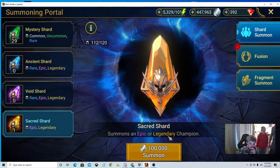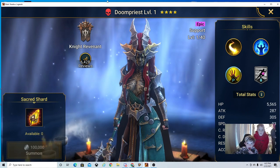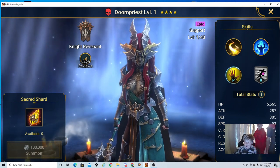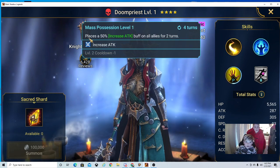Are you going to open your sacred shard? Is it going to be a legendary or an epic? So it's purple or gold? Probably purple. Oh! Yes. Doom Priest. So she's like a super healer. Click through her stuff. So she's one of the best — passing on enemy, if the hit is critical, places a 15% increase crit rate. So you've got to get her crit rate up.